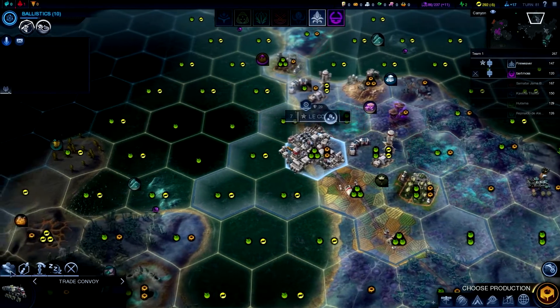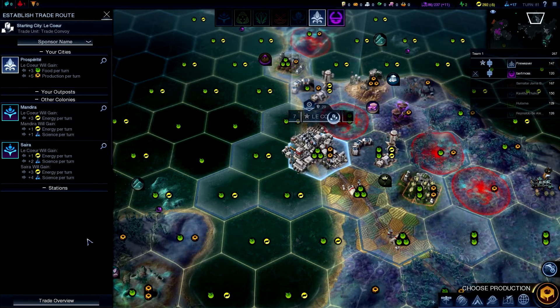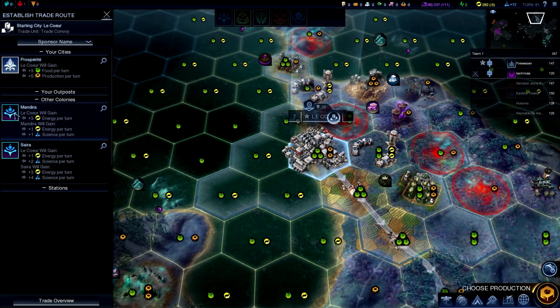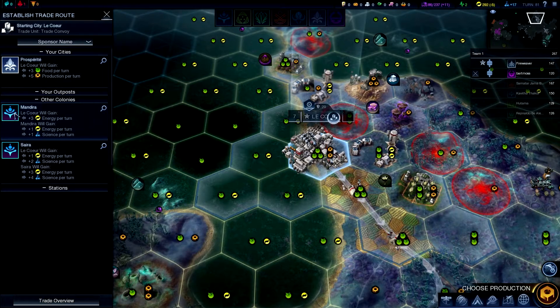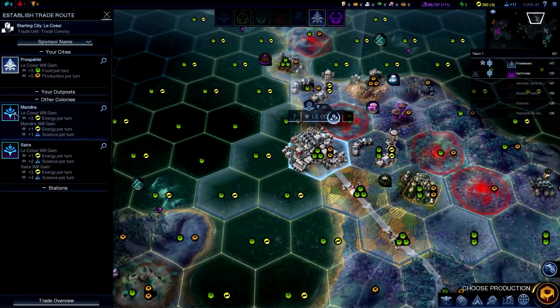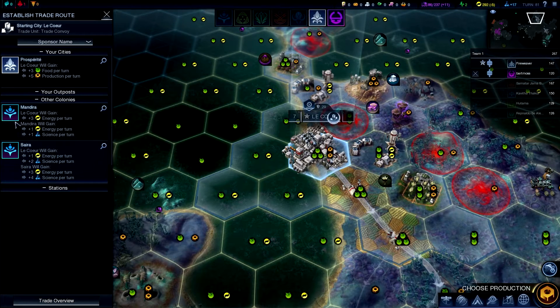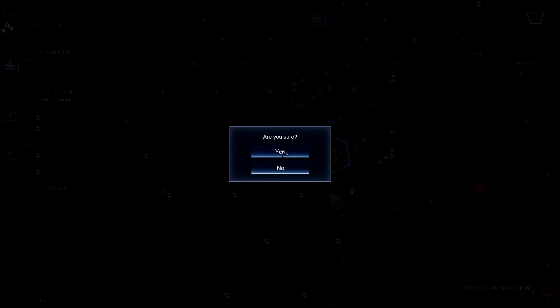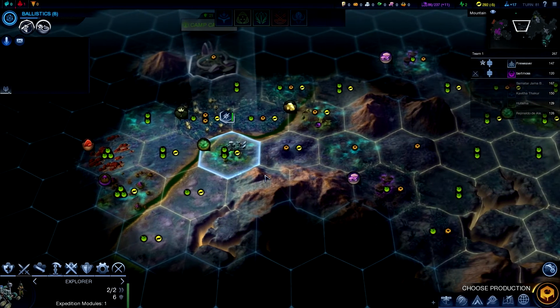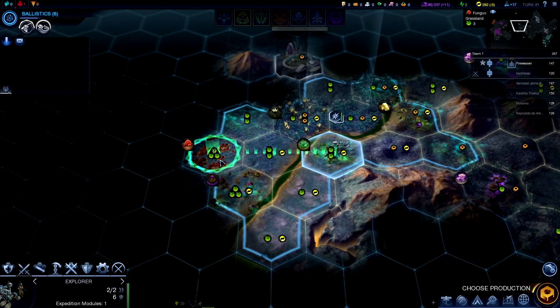Another trade convoy. My trade route to Kuergen is now up to six science and three culture, which is good. The problem is I want to send off another convoy, and if I trade with Mandira, I end up giving them science and energy. I get free energy in return, but they get energy back too. Why don't you trade with Farbase 1? I already am — this is my second convoy. Trade with yourself. I might do that for the food and production. It's better than giving the enemy even one science.